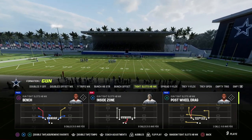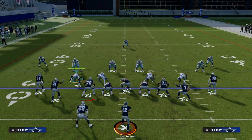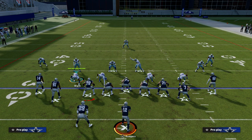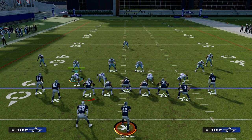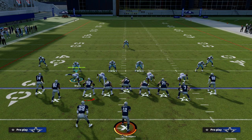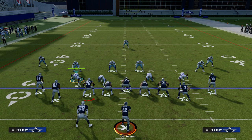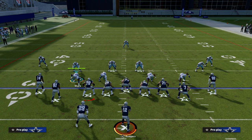Inside Zone has the running back on the left side of the screen. Whether you're running Inside Zone, Quick Base, 0-1 Trap, or even play action, there's a principle in Madden that if the running back is on the same side as the quarterback's throwing hand, he gets a faster and better handoff animation. If he's on the opposite side — like Aaron Rodgers being right-handed with the running back to the left — you're going to notice a slower, more sluggish handoff animation.